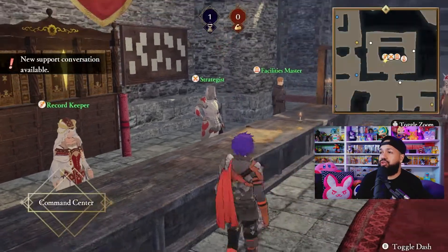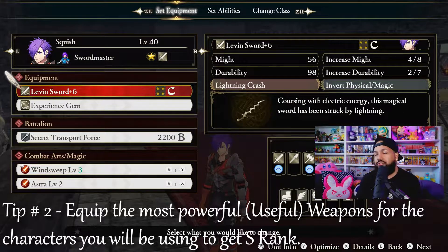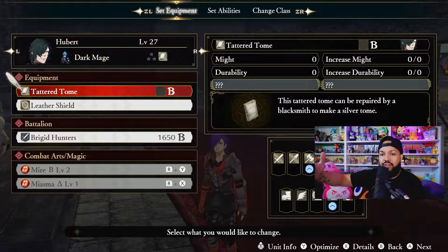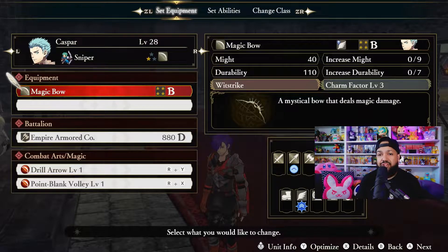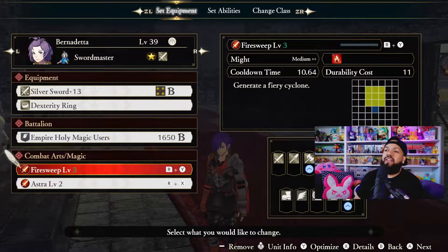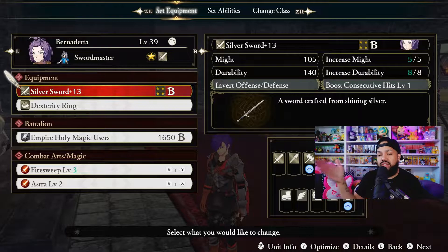Step number two: make sure you have the most powerful weapons equipped. For example, I'm using the Leaven Sword on Shez. Looking at the other characters — Hubert has a level B weapon, Ferdinand has a level B weapon, Casper has a magic bow at level B, and Bernadetta has level B with a Battalion equipped. Equip your characters and confidants with the most powerful weapons and options available.